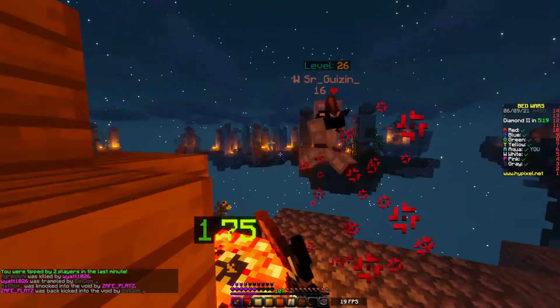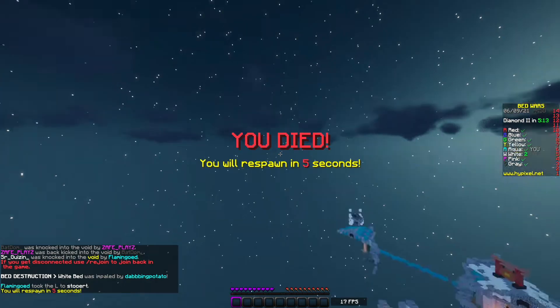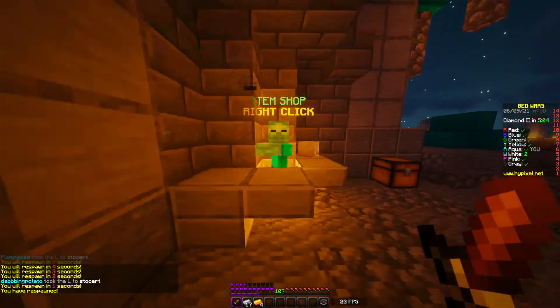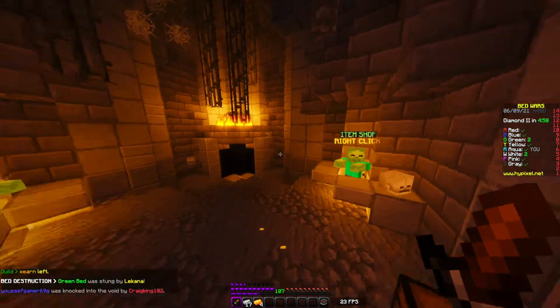We're at White's base. My teammate plays TNT. We got hit off, but we killed one. My teammate got their bed and somehow both of them are alive. Wait, no, there's one here - they're coming. We managed to get them right in time.